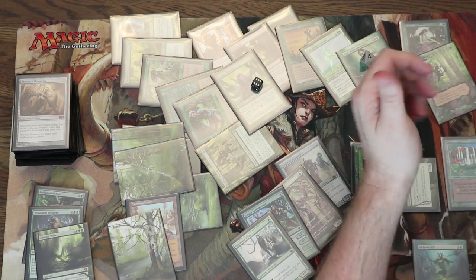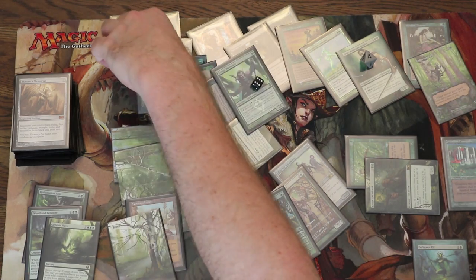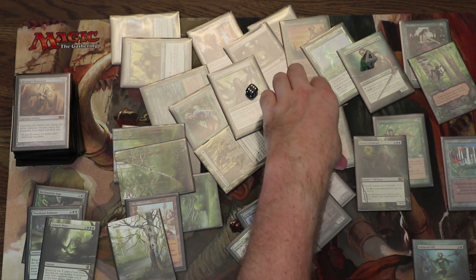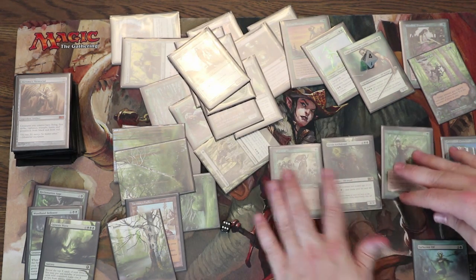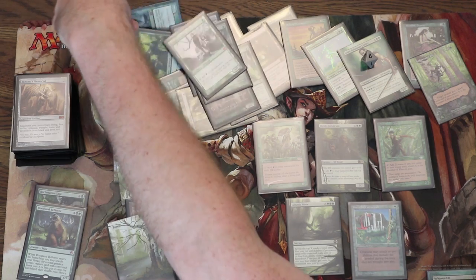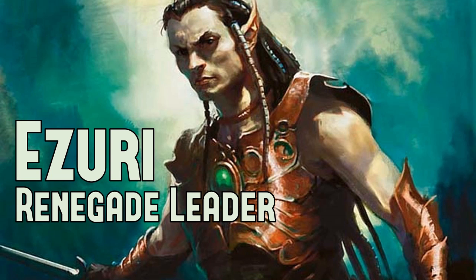So what caused this deck to just go off like crazy on turn 4? Honestly, Genesis Wave and a really solid hit on Genesis Wave was powerful, but what really caused it is Priest of Titania — she allowed me to ramp up a crazy amount of mana. The Priest of Titania, the Elvish Archdruid, and the Wirewood Channeler are the ones that produce crazy amounts of mana and let me go over the top. The Genesis Wave put the mana to good use, the Concordant Crossroads let me win this turn instead of next turn, and cards like Survival of the Fittest and Fauna Shaman let me search up these crazy combo pieces. This is honestly what the deck is all about — going huge with crazy combo pieces.